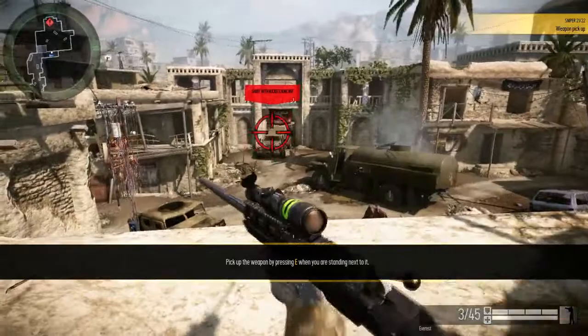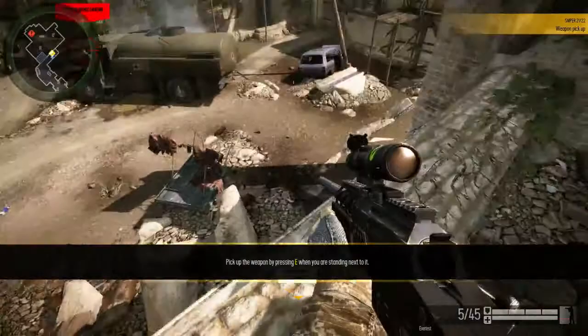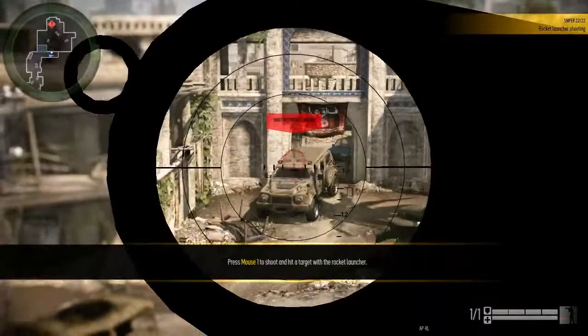Weapons dropped by slain enemies or placed in the battlefield can be picked up by any class. Pick up a weapon. In some missions you can use a rocket launcher. The rocket launcher is the only way to take down vehicles. Hit a target with the rocket launcher.